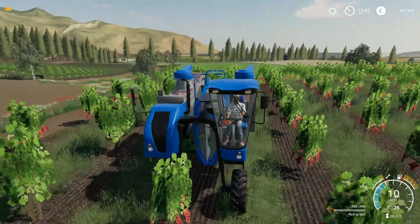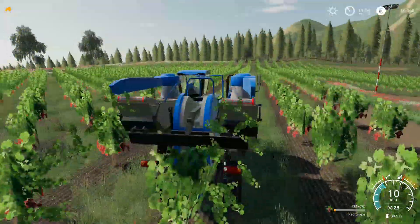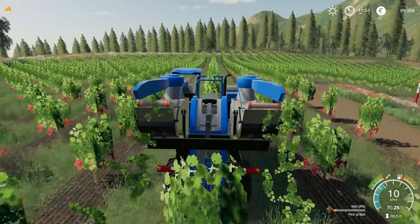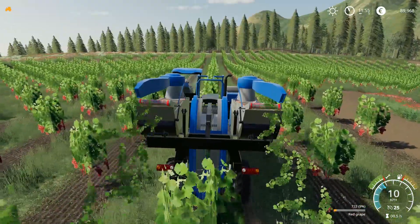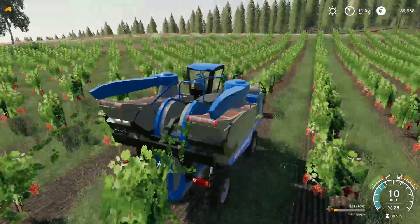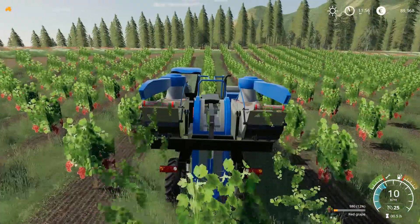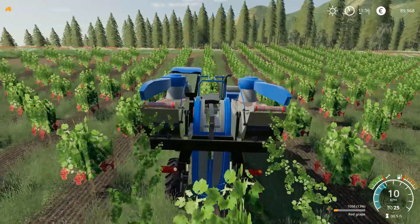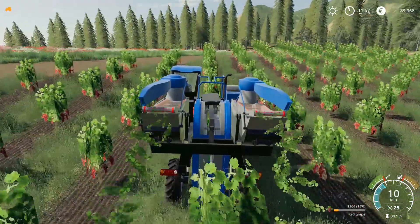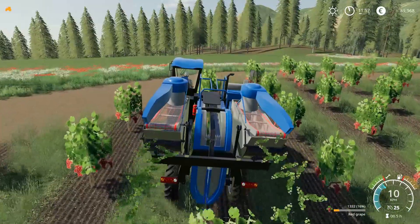We're basically just combining the grapes. You don't have to be that precise — you can just drive through the lines and it harvests them. The rows are laid out like this, and you can go either way. They've actually been seeded pretty well. I would never have seeded it in a system like that, but it looks really cool with the different options available.